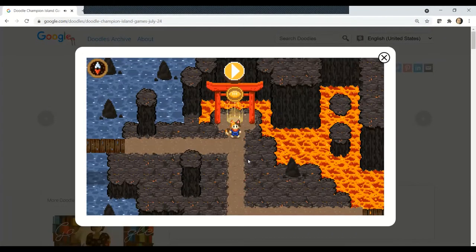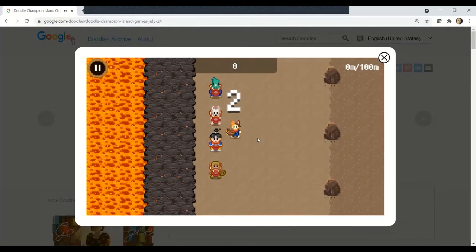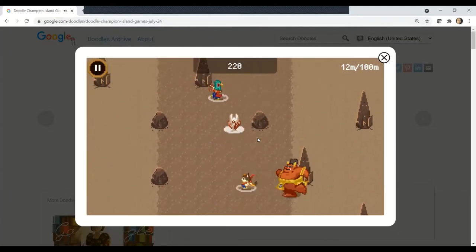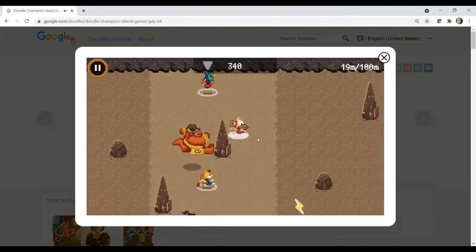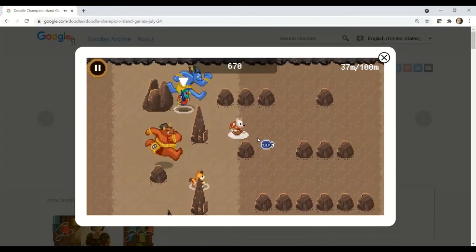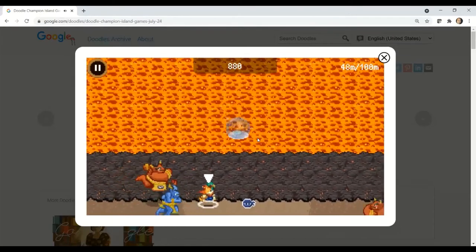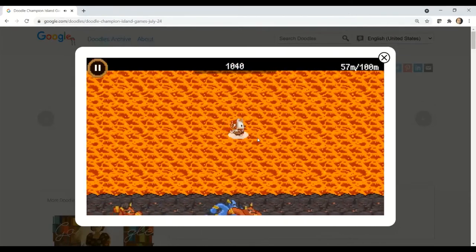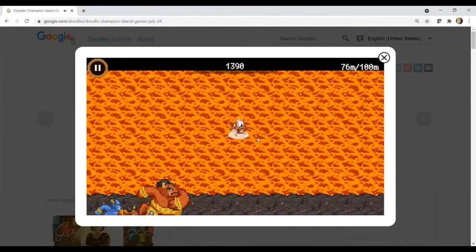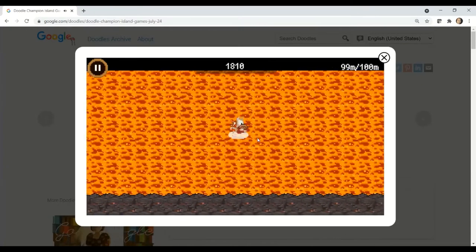So yeah, Rugby Round One — we'll go up, go down, go into this area, and once you're in here you're safe. Then you keep going, pretty much to the touchline which is 100 meters away.